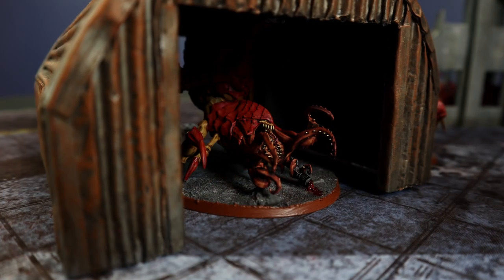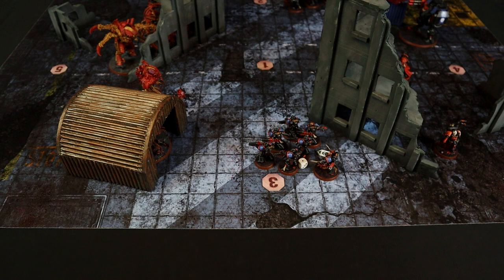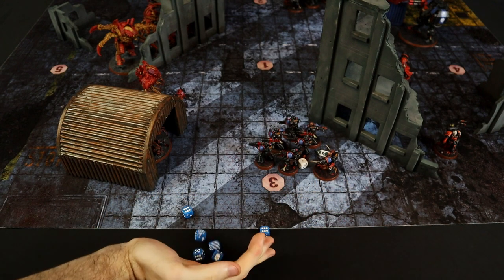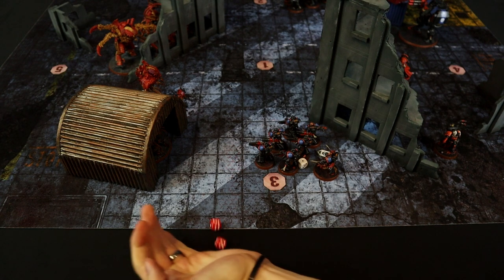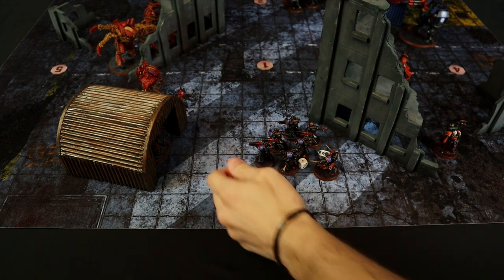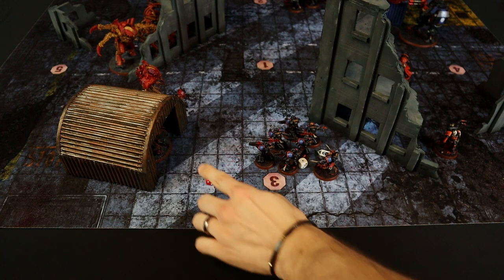The Sternguard fire at the Psychophage: 6 shots at 2+ (heavy rule), all hit. Wounding on 6+ with Devastating Wounds — each is a mortal wound. Rerolling for Out of Moment: 2 mortal wounds, 1 ignored at 5+. The Heavy Bolter fires 3 shots: all hit after reroll, all wound including 1 mortal wound. After saves and ignoring wounds, the Psychophage is eliminated. Sternguard Bolter Drill allows them to fire again since they destroyed a unit, targeting the Neurotyrant: 2 mortal wounds from the bolters, but the Heavy Bolter fails to wound. 3 wounds remain on the Neurotyrant.